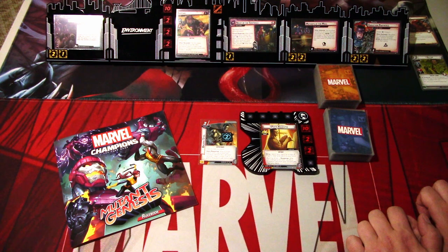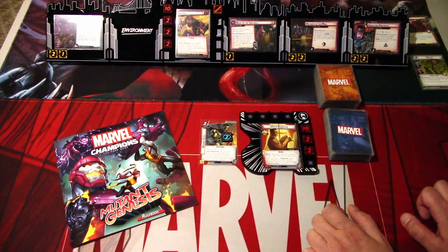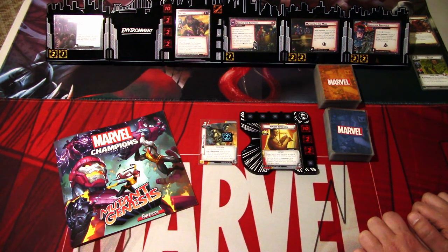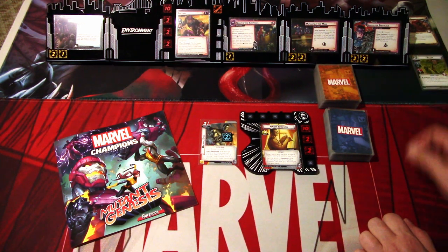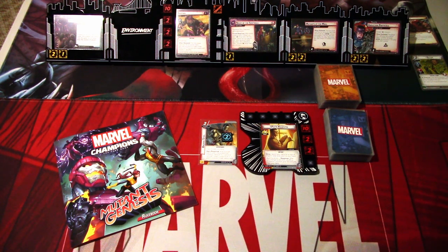We also have the Mutants at the Mall side scheme in play because of the setup instructions. When defeated, the first player searches the encounter deck and discard pile for a Sentinel Millionaire, reveals it, clicks this card, and puts Jubilee into play, discarding any other versions of Jubilee from play. There's a Jubilee ally behind this. Then we have Abduction Protocols with Hinder 2, Fortress at the start, Victory 2. When defeated, the player who defeats this scheme takes one random set-aside captive ally and puts it into play under their control. A lot going on in this scenario.